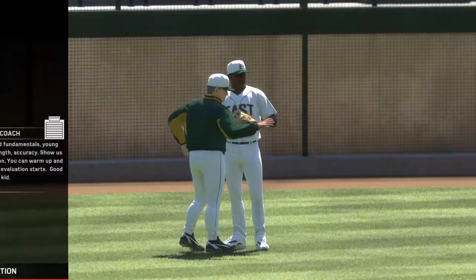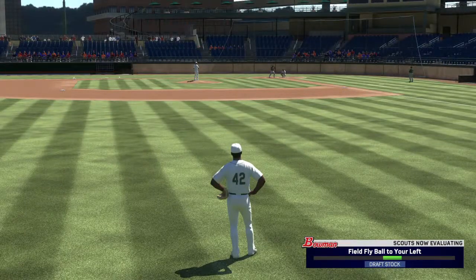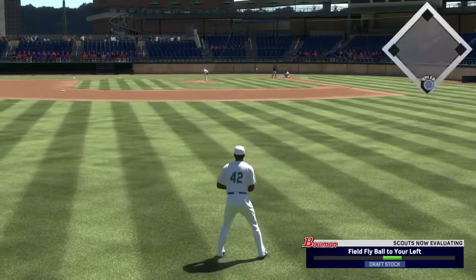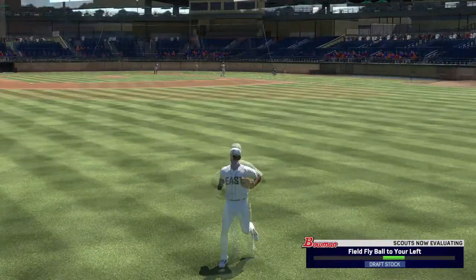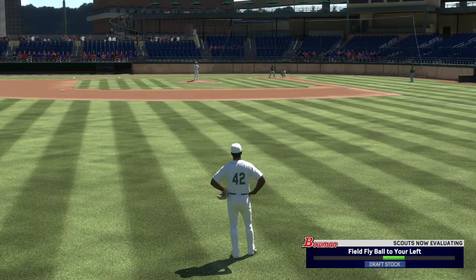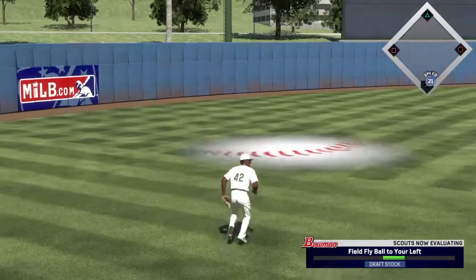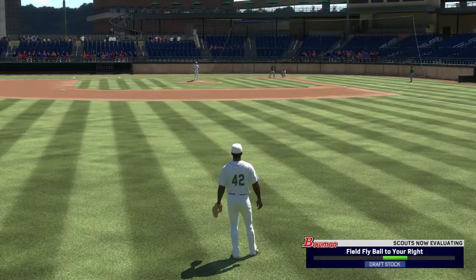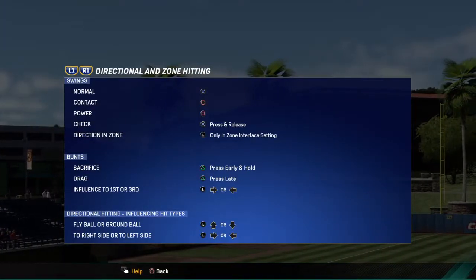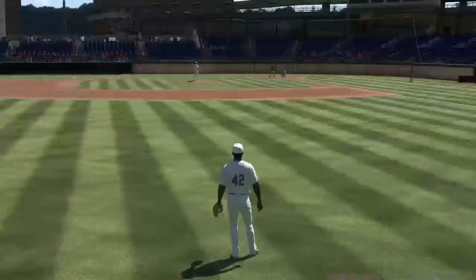A fielding coach preps the player to showcase his defensive skills — this will be the last chance to make an impression. Oh shoot, I went the wrong way. Come on Jackie, get there! In the big leagues, pristine defense is a must. Power fly ball to the left — got it. I'm checking my game controls: gameplay, bug accuracy — that's usually what I like to use.